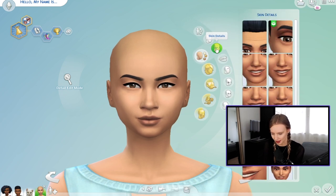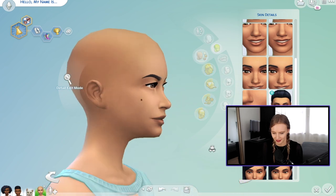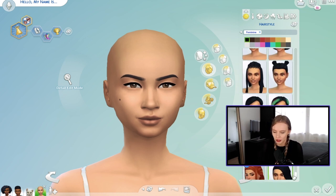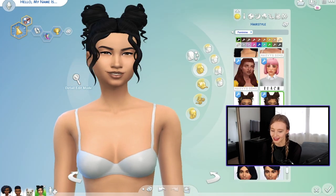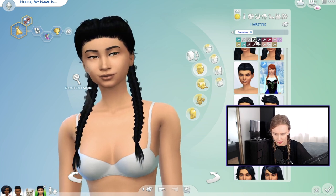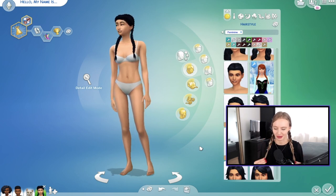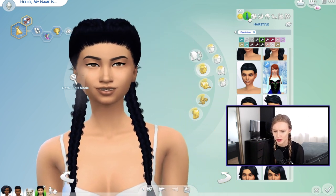Do we want any skin details? I think I want a freckle or a mole — up there, yeah, let's keep that. For hair, I want to do something long, black, tied up in braids or little pigtails. Having her hair in an updo just makes sense for her lifestyle — she keeps her hair out of her face and she's always on the move. I really like that. I swear I didn't plan this — I just think for her lifestyle it works really well.